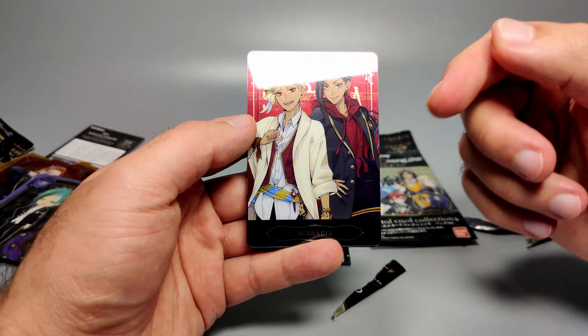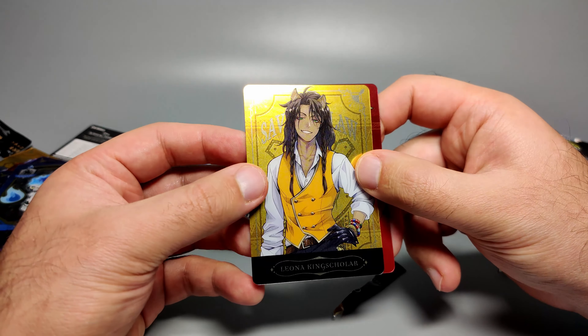We've got another Rook — or Luke — God knows what his name will be in English. Ortho in SD form as well. We still haven't got solo cards of Ortho and Edea. Getting close to the end — and we have Leona! Yes! My main man Leona — this is so shiny, the gold is blinding. Leona Kingscholar looking fly. I'm going to stay silent for a bit and just admire Leona.